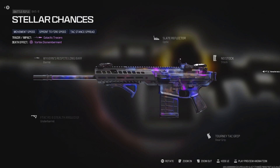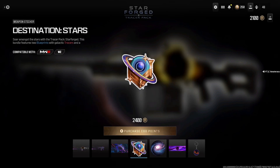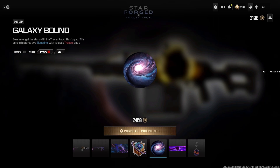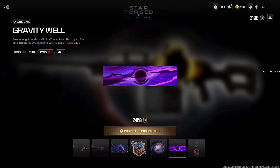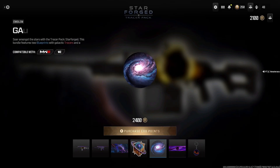Holy beast — got the Slate Reflectors, which is actually a runner-upper. Then you get the Stellar Phenomenon loading screen, the Destination Stars weapon sticker, and the Galaxy Bound emblem — that looks crazy. Then you get the Gravity Well calling card and last the Aggression Disc weapon charm.